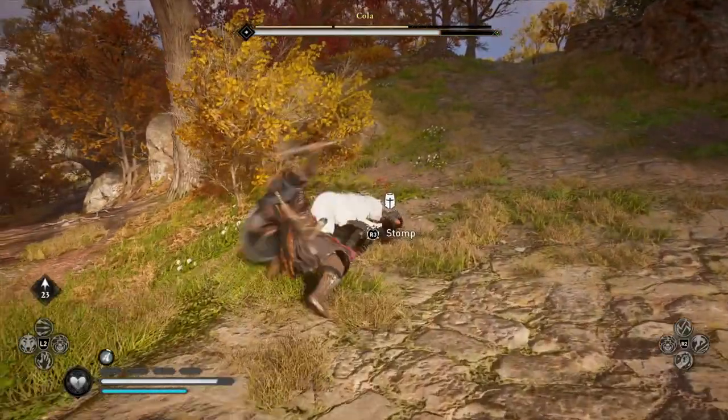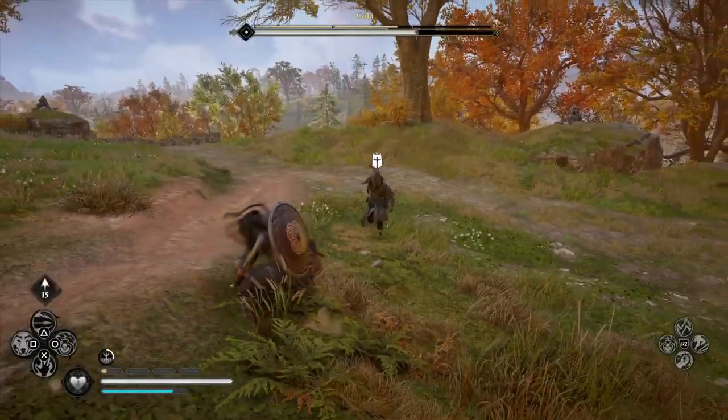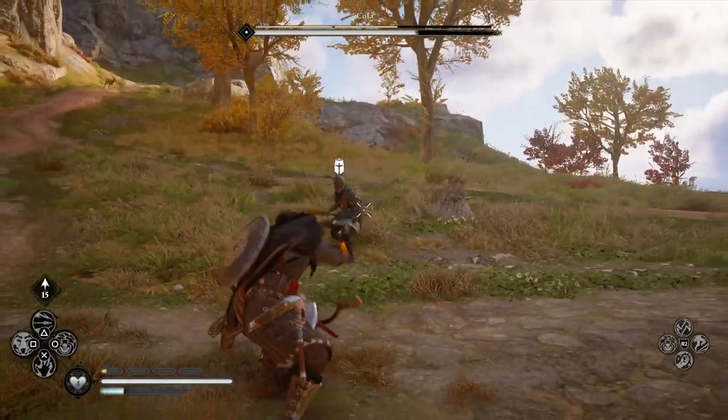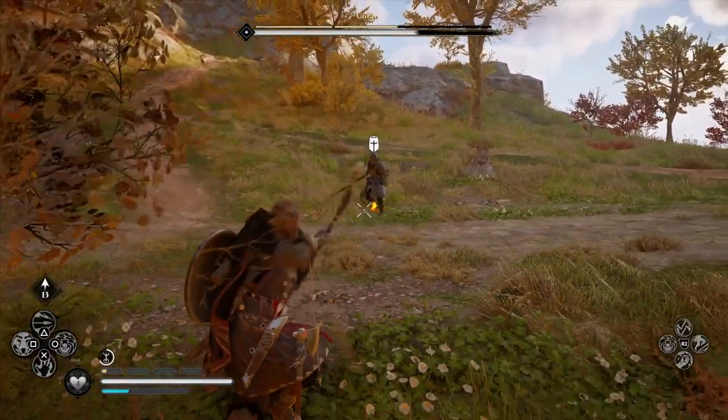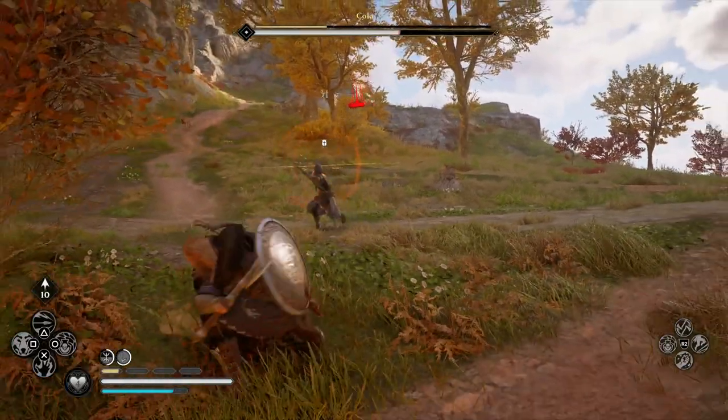But keep going after it. You can also use your abilities if you've got them. If you've got a full set of four, then unleash those to bring him down as quickly as possible — it'll definitely make this fight a little bit easier. Keep going after the one on his foot and you should be able to ping it eventually, even though he moves relatively quickly.